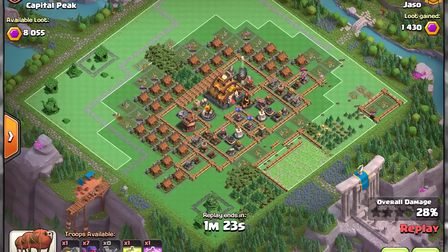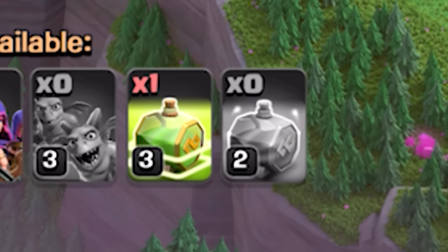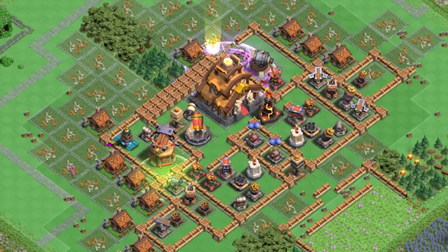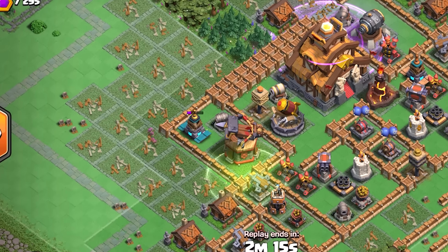Once the cleanup is done, I typically have another battle ram to open up a wall where I am going to attack from in my second attack. Since spells are not needed for cleanup purposes, I always like to place them so that the next attacker can take advantage of them. In this case I attacked it myself, so it was much easier to take out the key buildings with the help of spells from the previous attack.